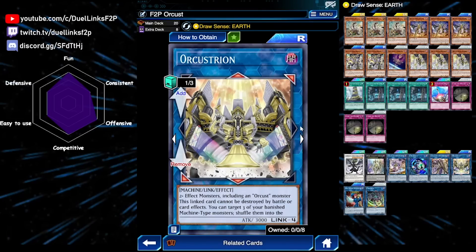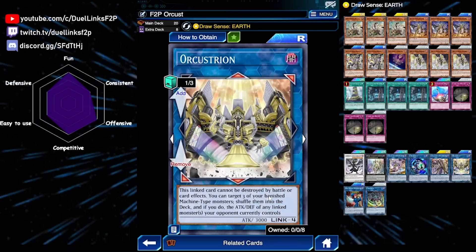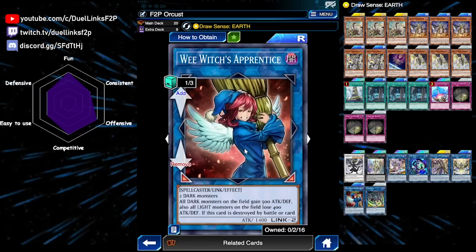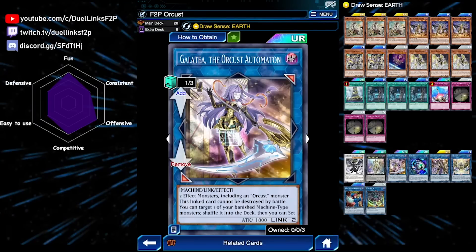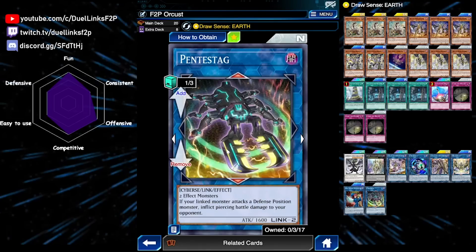Then we have our Link 4 monster, Orcustrian. This card cannot be destroyed by battle or card effects if it is linked. It shuffles back 3 banished Machine monsters, and all opponent monsters this card points to will be negated with their ATK and DEF becoming 0. So instead of sending to the graveyard, this is a negate, and it is occasionally useful for OTKing because you can make their ATK 0. For our last 2 Links, we are playing Wee Witch's Apprentice — just a generic Link 2 that is Dark and pretty good in our deck. Since we can't play more than one copy of Galatea in the free-to-play version, we play generic Dark Link 2 monsters. When this card is destroyed by a card effect, you can recycle a Dark monster from your graveyard. And we also have Pentestag, just a really good Link 2 that also happens to be Dark.